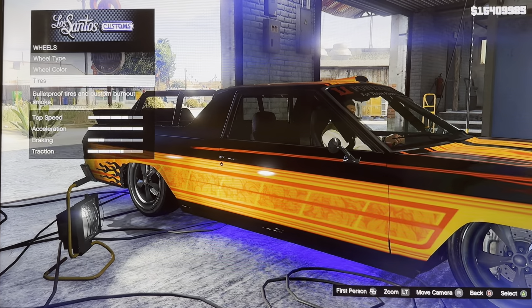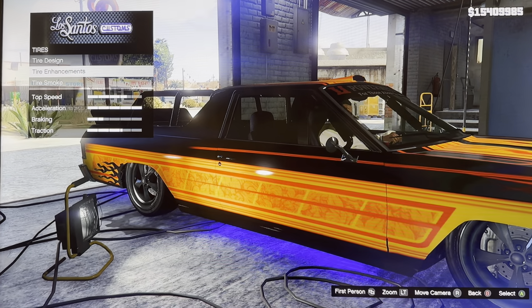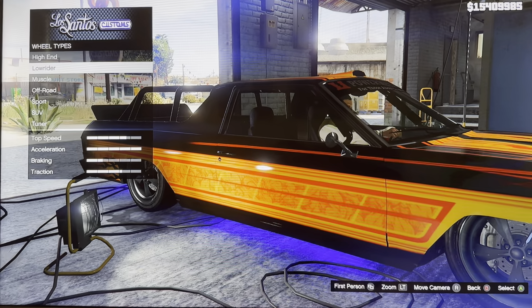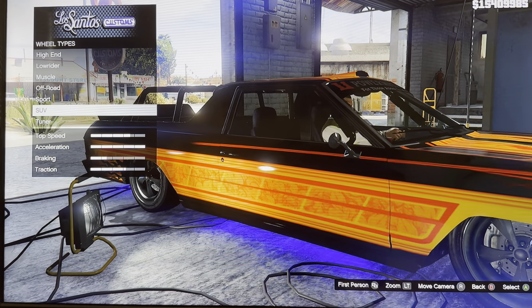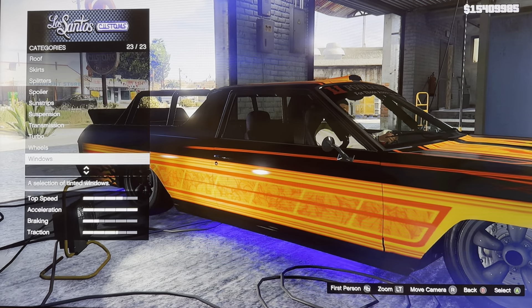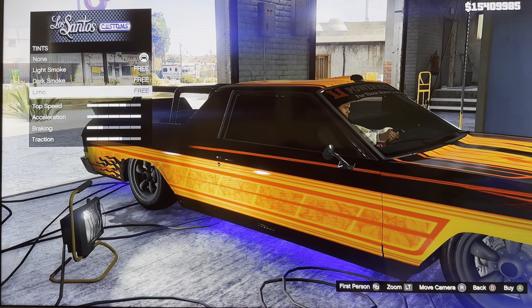We got wheels: real type, lowrider tires, tire design, tire enhancement, tire smoke. Real type: high end, lowrider, muscle, off-road sport, SV tuner. And we got windows: none, light smoke, dark smoke, limo.